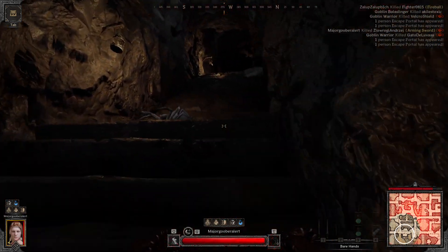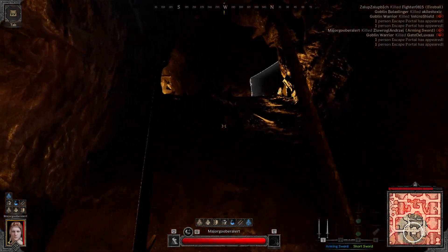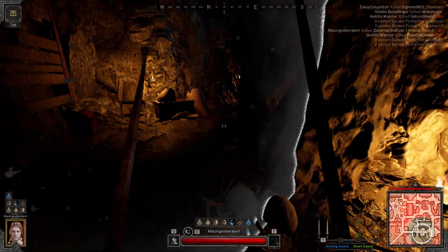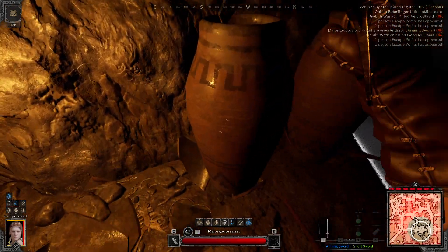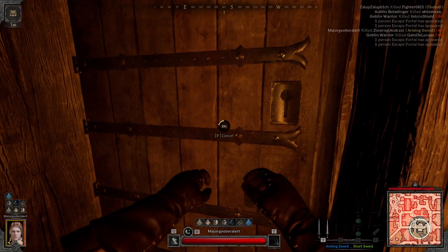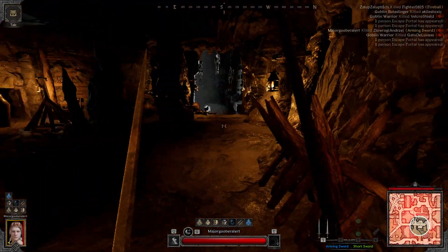I hear a portal. We are full life — I don't know how we managed to do that. The secret exit is gone — someone took it, so we need to exit conventionally.